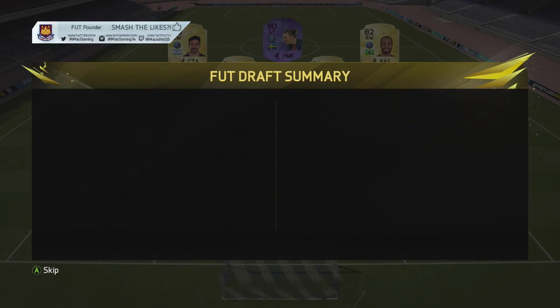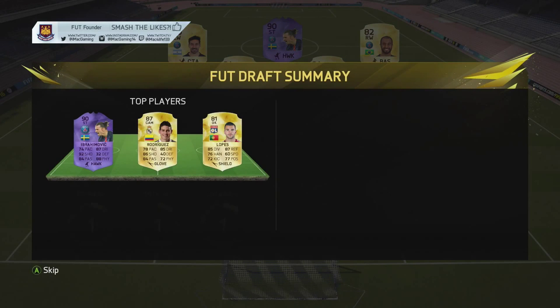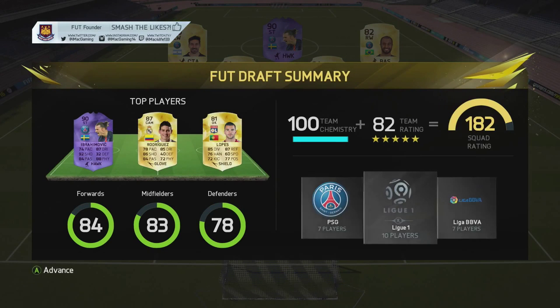That is how to get the best foot draft. Do it in those steps: basically you choose captain — you can go with Ibra — then go on the bench and choose mostly Ligue 1 players if possible, or choose mostly players from a different league if possible. And yeah, that's pretty much how you get the best foot draft. It works all the time and you mostly get 100 chemistry every time.